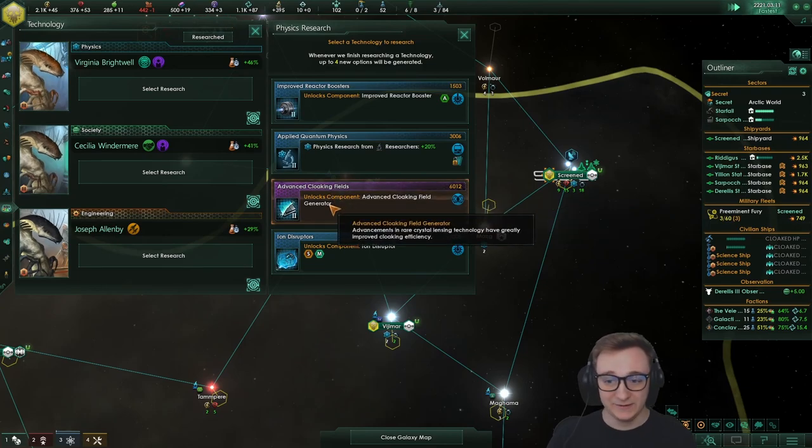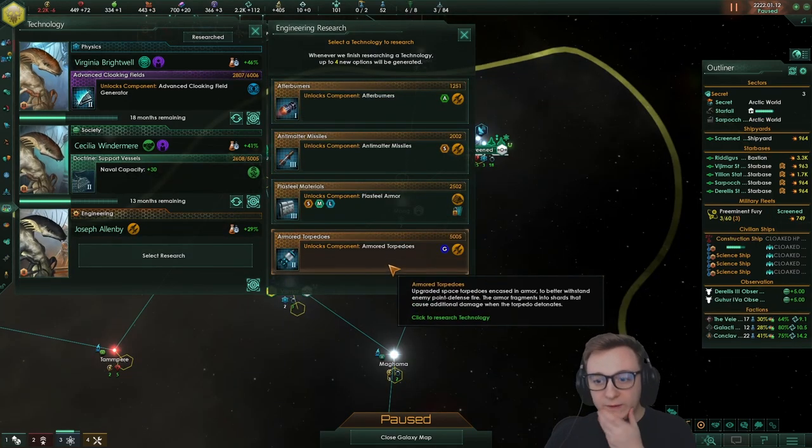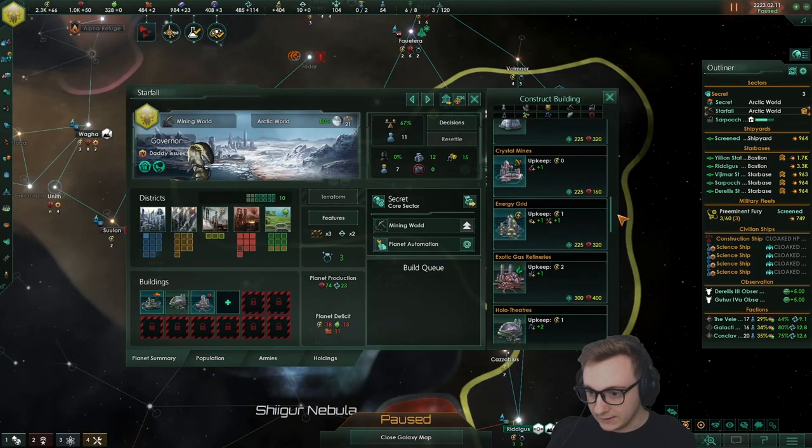We've got tier two cloaking already somehow! We found the exotic gases — we're definitely going to use armored torpedoes, I think they're better than antimatter. We just need to build the gas extractors and we're set. The holy gases can be built!